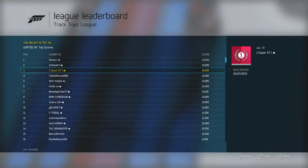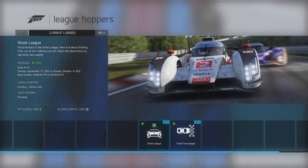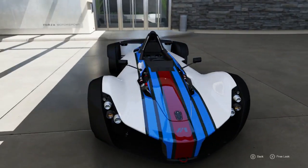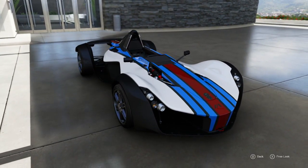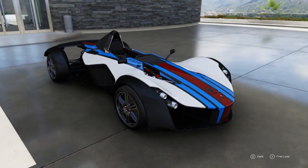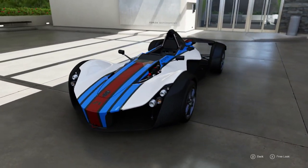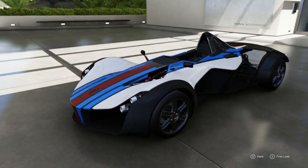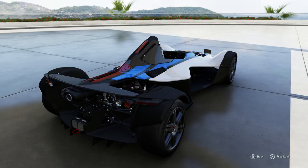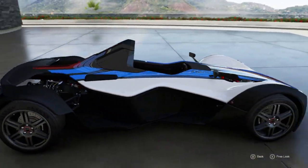You can see on the leaderboards I've used that car and I'm currently third overall. So going back to my cars — this is the car we're talking about, the BAC Mono. It's probably the most overused car in A class; pretty much everyone is using it, and especially in the Track Toys League it is one of the fastest cars, if not the fastest, along with the Alfa 33 Stradale.